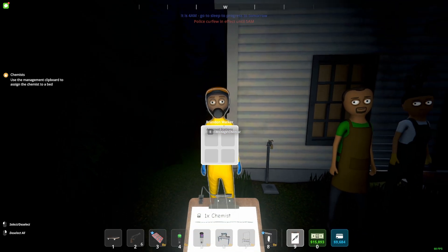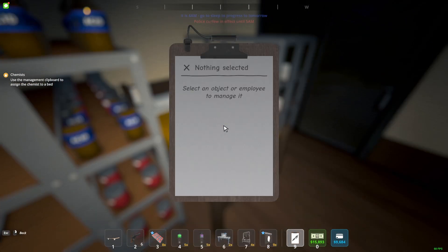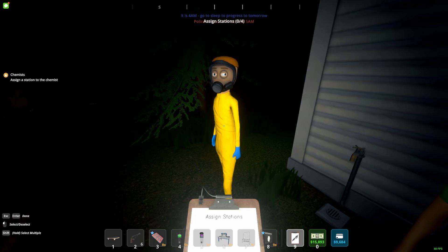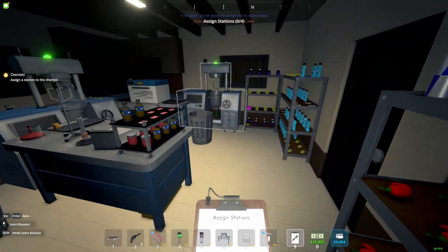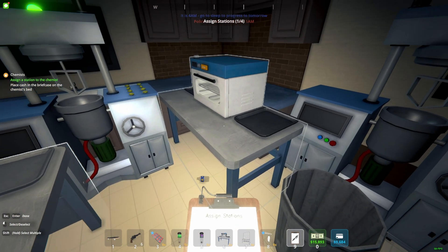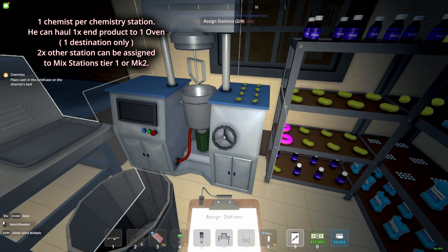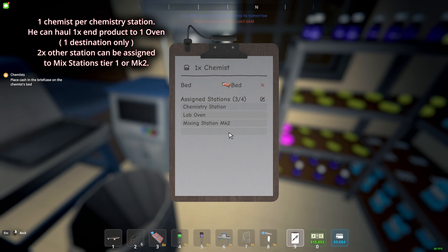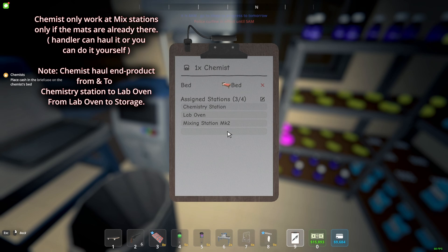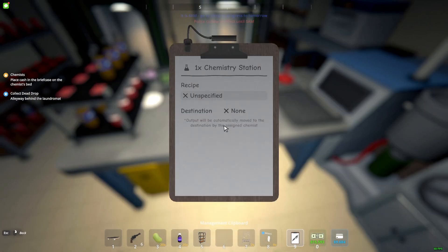Press 9, click this guy, assign a bed — there we go. Then go back to him, assign station, and click the station — chemistry station and lab oven. He does the mixing station as well. But the thing is he's not gonna haul anything — he's just gonna click the mixing station once you have the stuff in there.